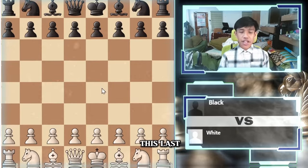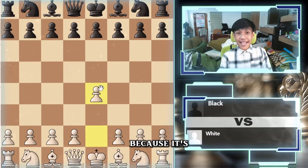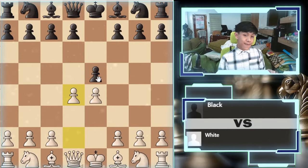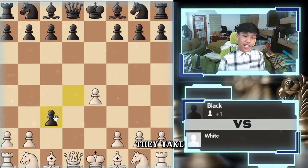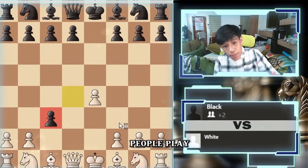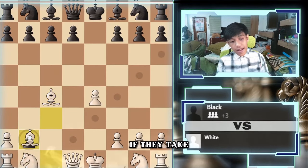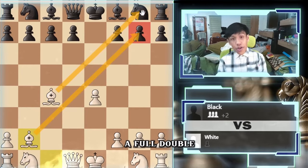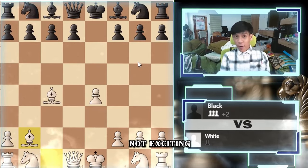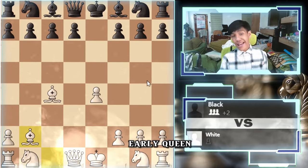Let's go to the last gambit. We go e4, e5, and then d4. They take, we go here, they take — the Danish Gambit. We are going to develop the bishop, and if they take back, we just get a full double battery of bishops. You can use the bishops for early checkmate and queen attacks like this.